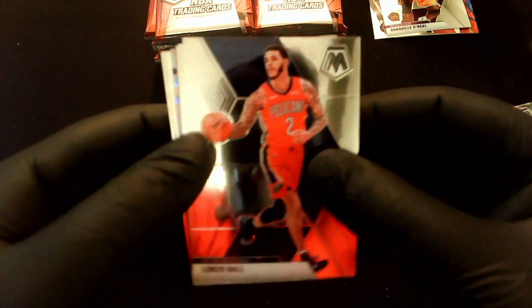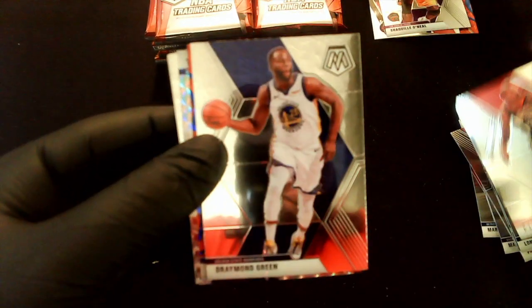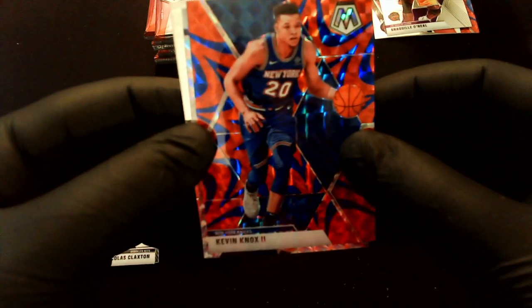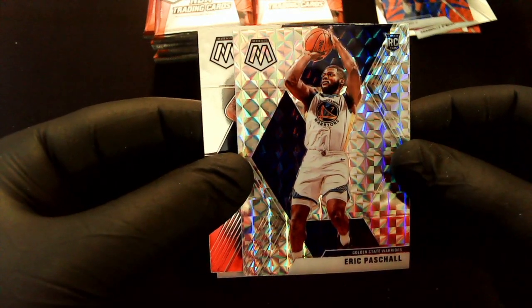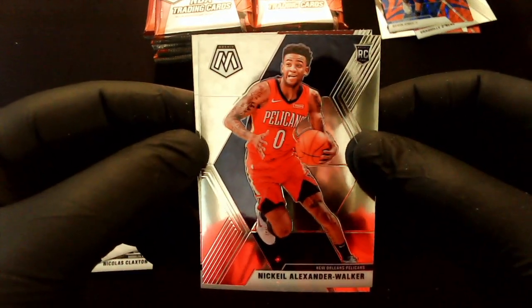Pack 2: Lonzo Ball, PJ Tucker, Draymond Green — nice. Reactive blue is Kevin Knox II. We got a silver Mosaic Eric Paschall rookie card — cool looking card, I'll have to look him up. Nikeil Alexander-Walker rookie, a National Pride Karl Malone, and on the back a Kevin Porter Jr. rookie. Let's move on to the next pack.